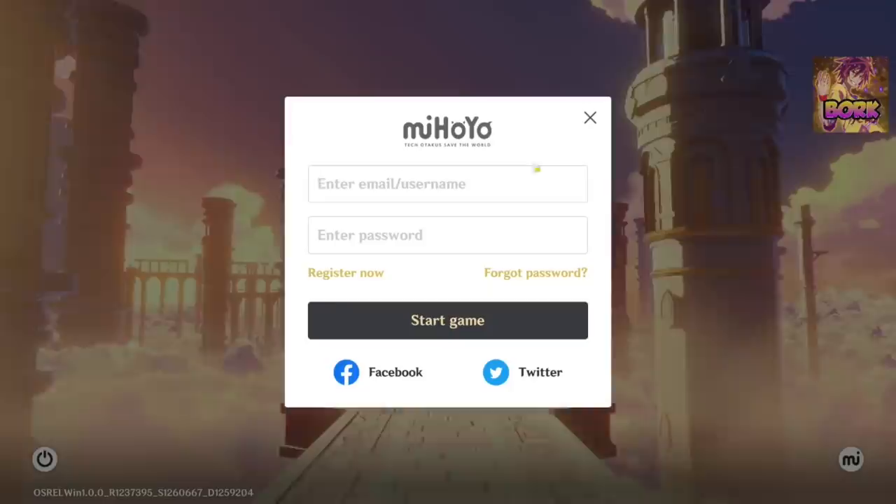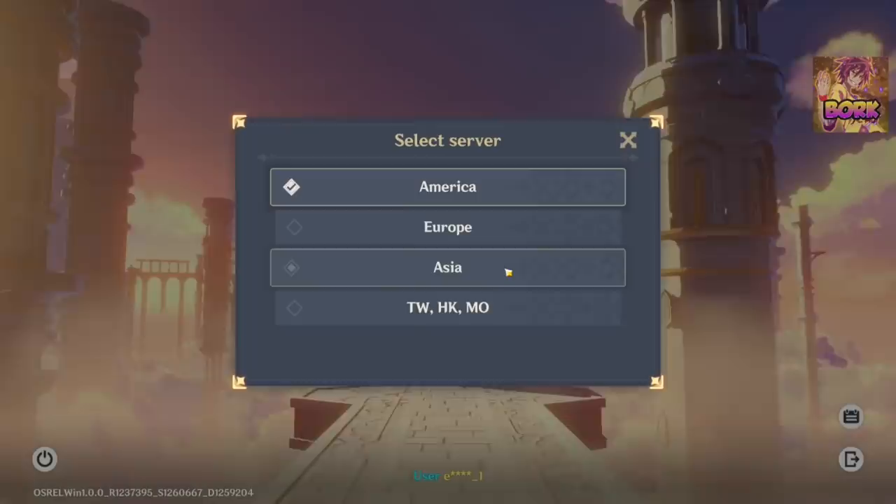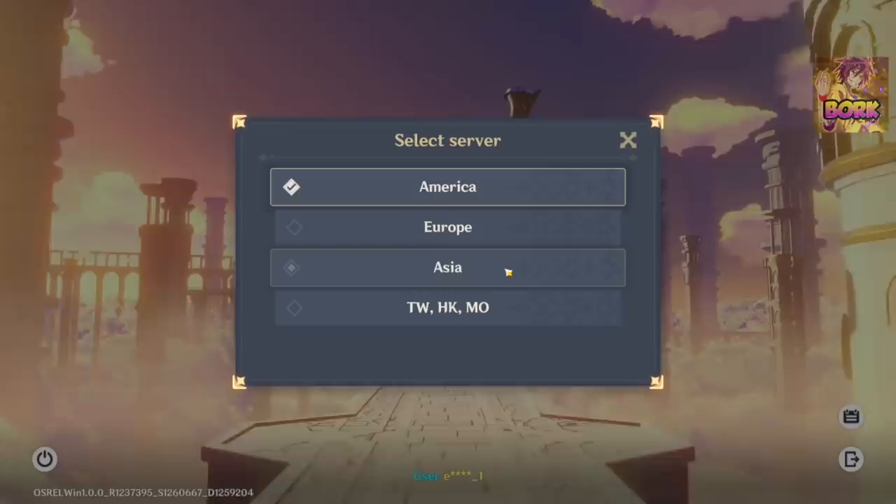Now that we're back in Genshin, go ahead and click the MiHoYo symbol and input your credentials. That pretty much covers logging in with your username and being able to re-roll from there.